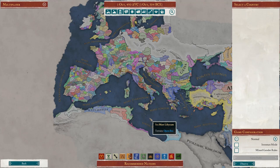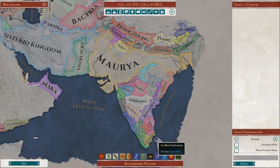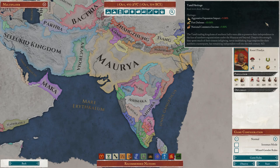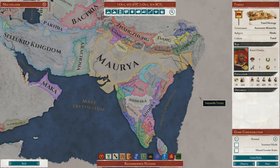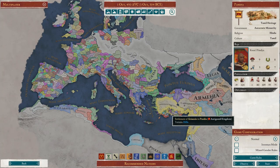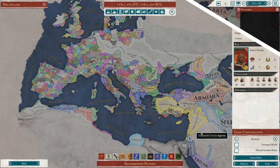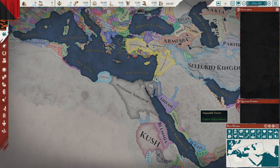At first glance everything looks the same, but it's not. The first thing I want to highlight is that they have added a lot of new heritages to the game. For example, if we go to Nipendia, we've got the Tamil heritage, which gives aggressive expansion impact plus 5%, fort defense plus 10%, and national commerce income plus 5%. There are a lot of new heritages across the entire game.